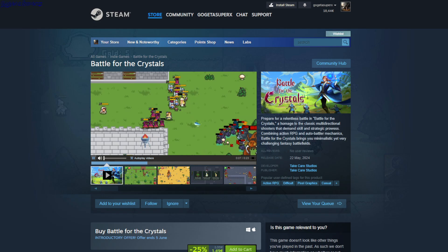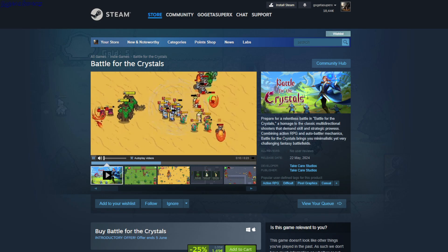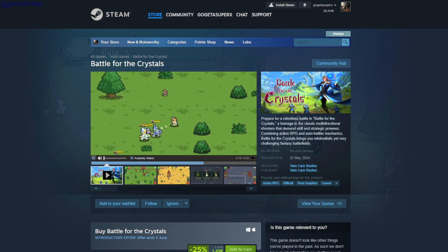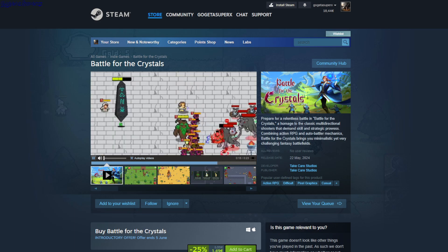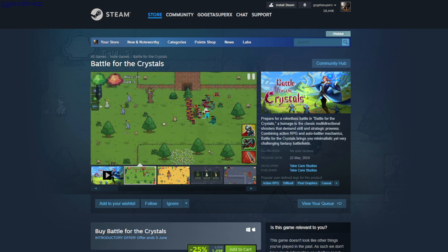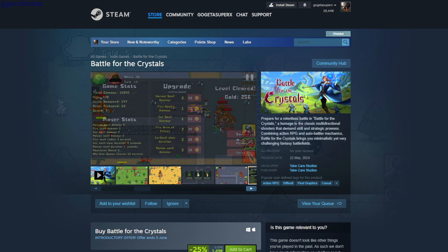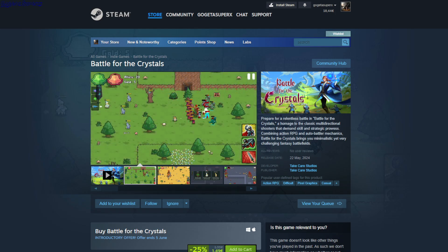Battle for the Crystals — action RPG with difficult pixel graphics, kind of like a survivor or idle-survivor game. When you level up you pick new units, and there's a power-up menu where you spend gold to get bonus stats and upgrades. It's $1.49.